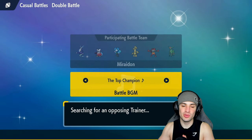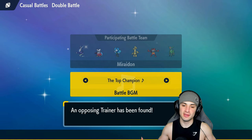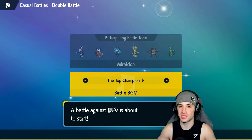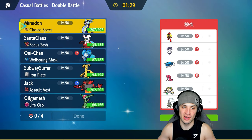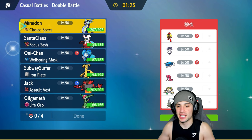The team we're using today was made by a person named Anxiety — I found this team on Twitter. Huge shout out to you, Anxiety! If you're watching, drop some links in the comments below so I can give you a better shout out. I really appreciate you making the team and making it a rental code.